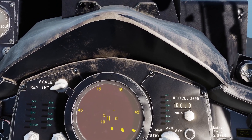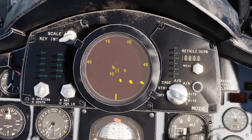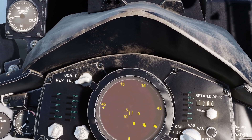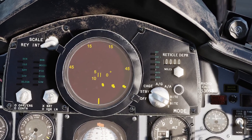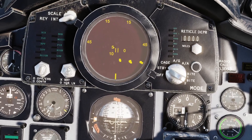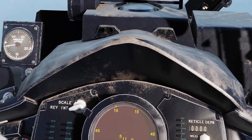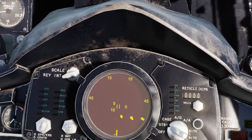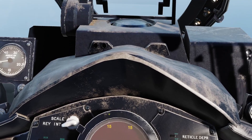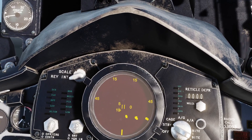These weird numbers up here on either side of the top of the radar scope are degrees off nose measurements. Our centerline extends vertically through the radar scope, and if you measure an angle off of that, right here that's going to be 15 degrees, and right here it's going to be 45. These two numbers here tell you two things: the upper number, currently a 5, tells you the range that the TDC is actually at — so the TDC is moved out halfway on the scope to 5 nautical miles. The bottom number tells you the maximum range that the scope is looking out to right now, which is 10 nautical miles.